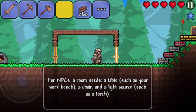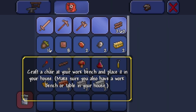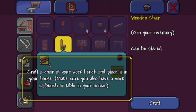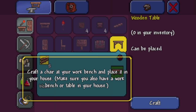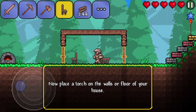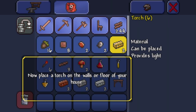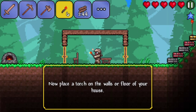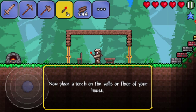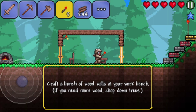For an NPC, a room needs a table such as your workbench, a chair, and a light source. So I need to make a chair for the computer character to sit in. Chair! You know what, I'm gonna make it more homey, so I'm also going to make a table — 'cause we sit in chairs and eat food. Now place a torch. I don't think Minecraft has a tutorial — I like how this is direct and guides you. There we go.